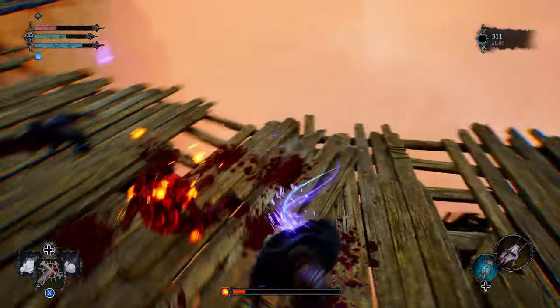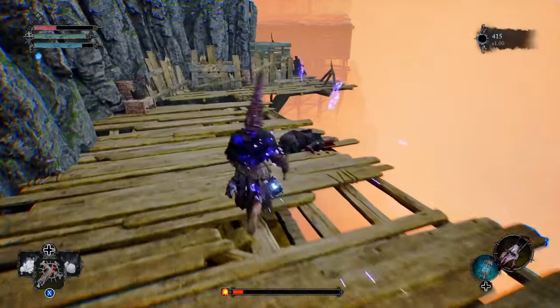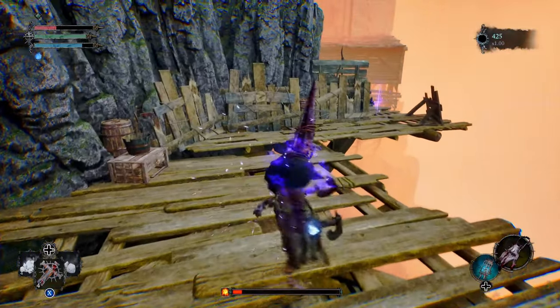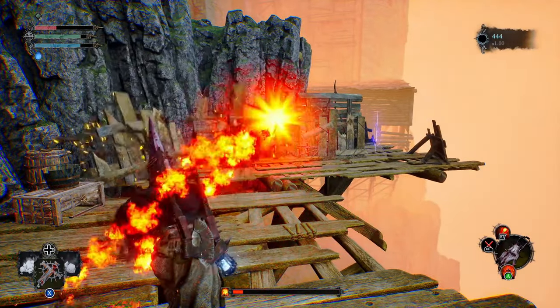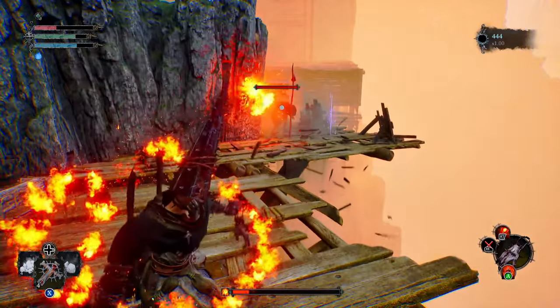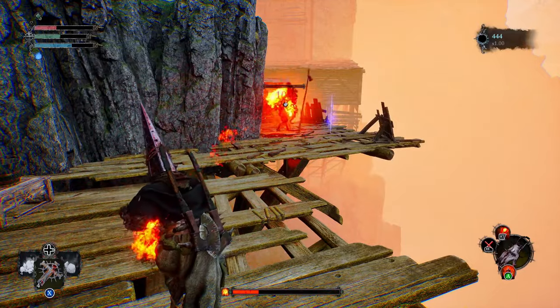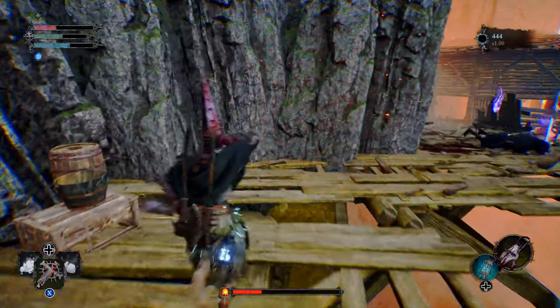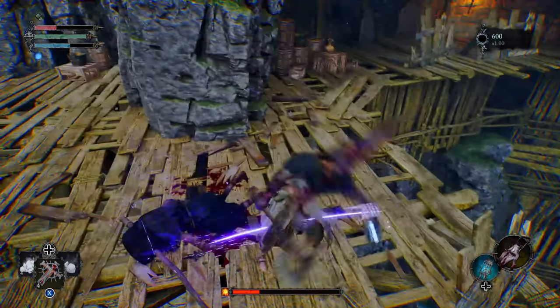After you kill these guys, just continue working your way around the platform. This next spot is very tricky — there's a box right here, and I'm going to try to get this ad carefully because this is the one that knocked me off before. As soon as I turned the corner, he hit me and kicked me off the ledge. Take him out carefully and then you're good to go.